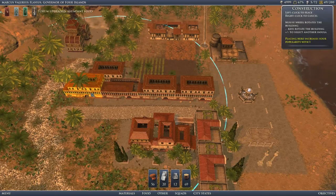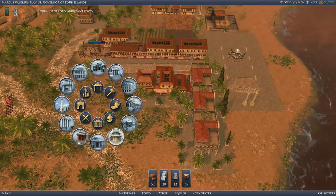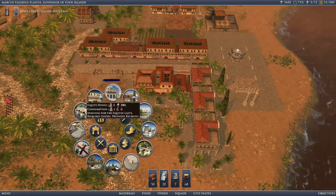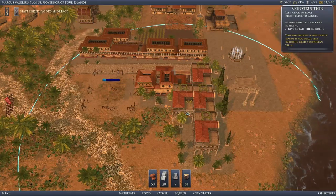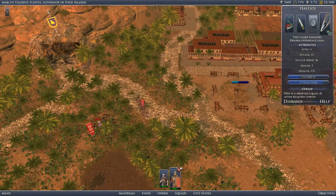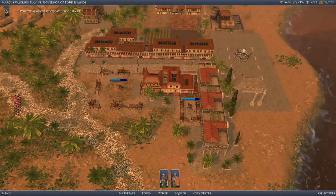We'll want another insula so we can place a Temple of Jupiter there. And we'll want another... wait, that is bad guys. Kill them. There we go — Pompey Magnus gives us Denarii.